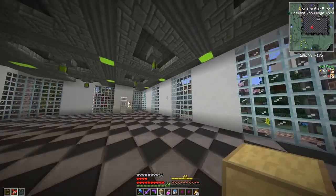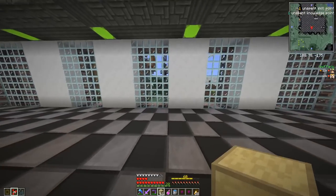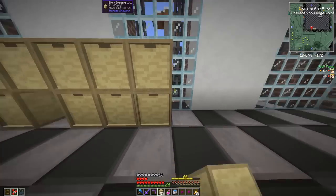So where do I want to put them? I want to line this wall over here with just tons of drawers — it's going to be the wall of drawers.